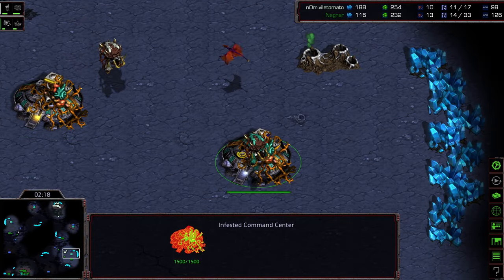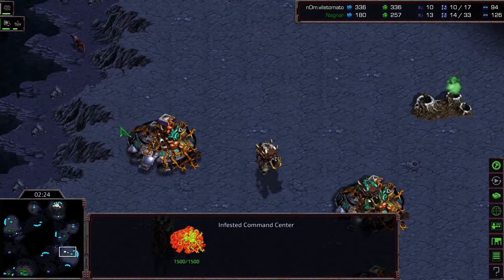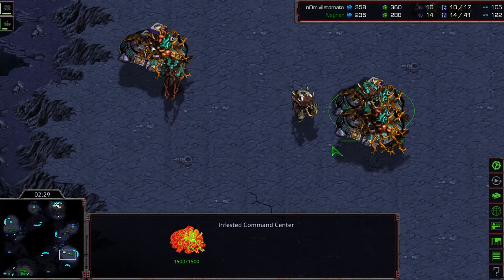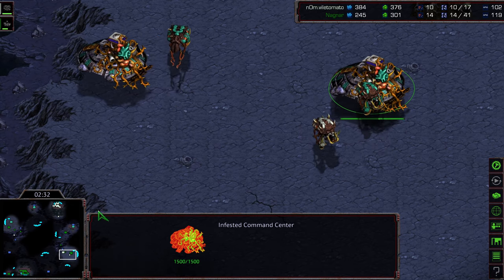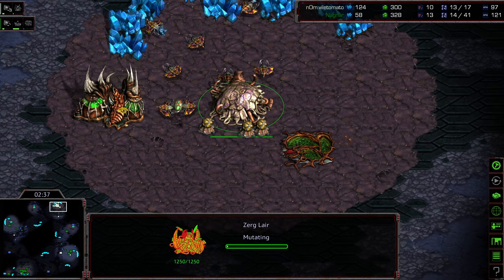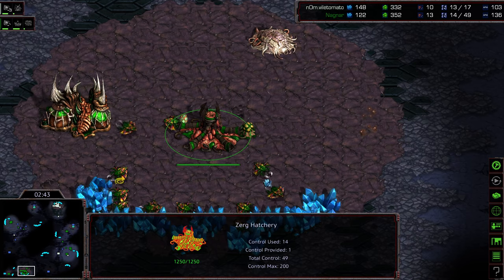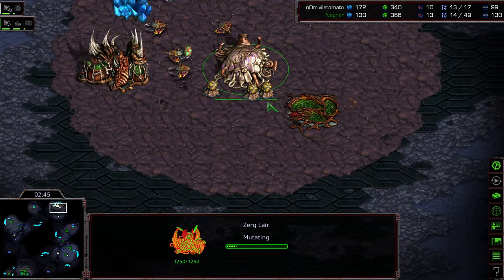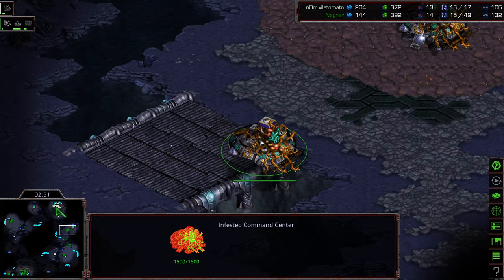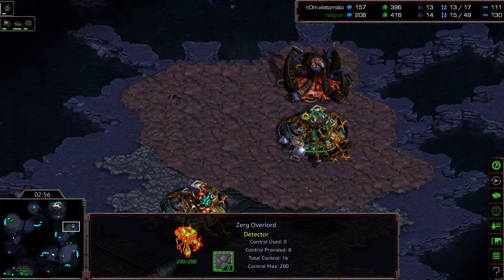There's some play here — infested maybe not realizing the nature of this map, or perhaps wanting to do a quick counter strike. Vile Tomato cancels and lifts off, realizing wrong position and not getting there in time. Now we've got two or three infested command centers heading to the 12 o'clock location, immediately teching to lair rather than bothering with infested terrans. A spawning pool is being dropped for Nagnar as well to potentially tech up.